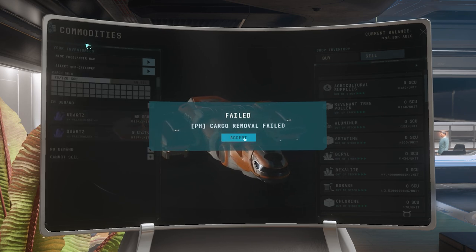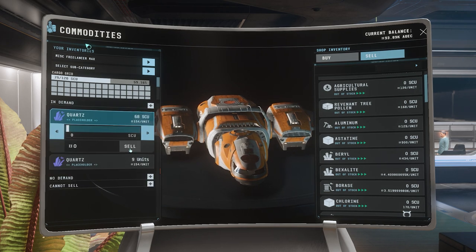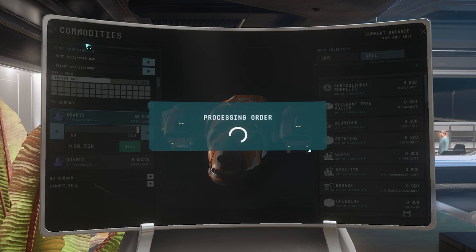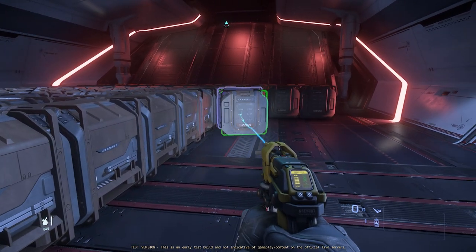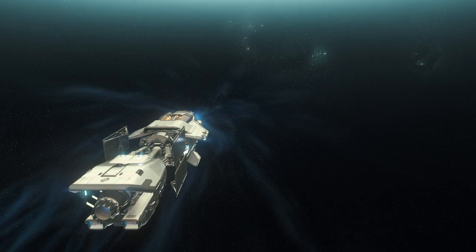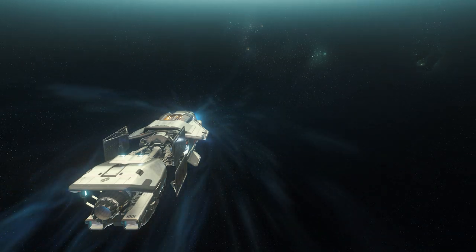We weren't able to sell from some ships, others didn't even show up on the terminal — all sorts of problems. If you store and un-store a ship, it seems to fix those issues a little bit. Having all the cargo in one ship, while more risky to be pirated, really could reduce a lot of those problems right now. And that's just a little highlight on the cargo refactor and some of the things that I learned in the 3.18 PTU.